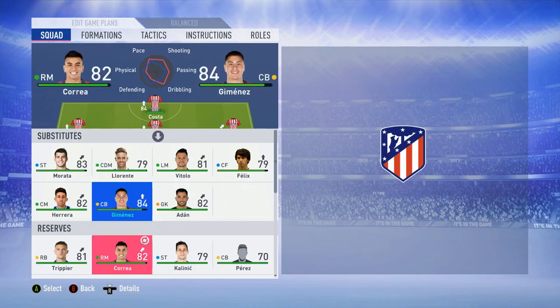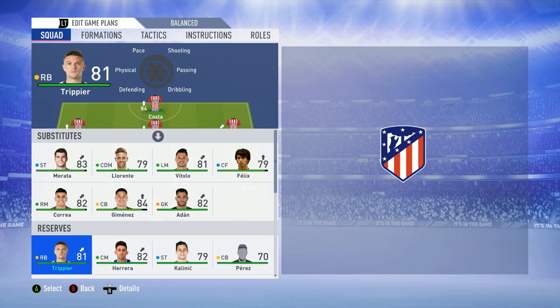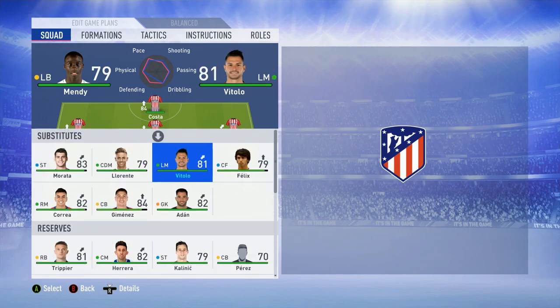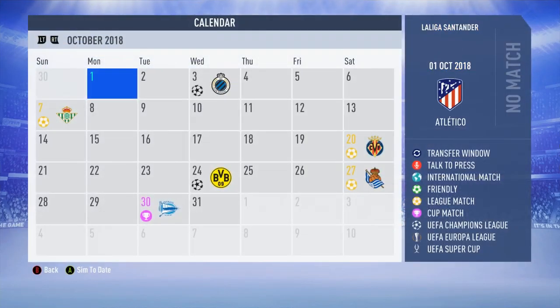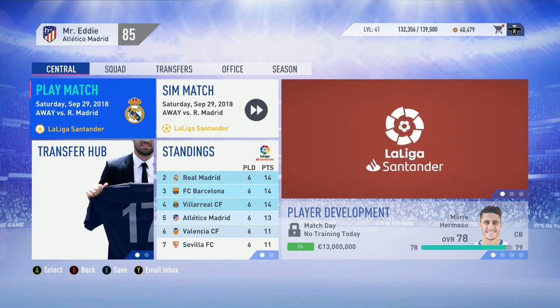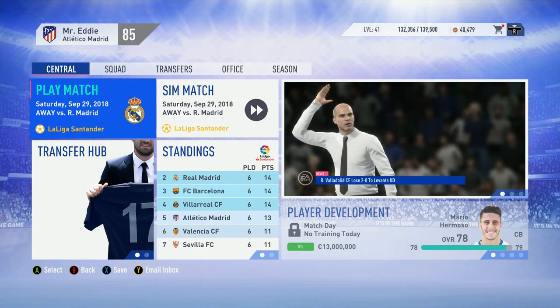This is my starting lineup. I made a few changes - I took out Saul and Koke because I wanted to use Correa and Llorente, but I thought we need better players against this team. I want to have Correa on the bench, and maybe I'll also put Benjamin Mendy on the bench because he's a very offensive fullback who can do damage to Real Madrid. We're also going to sim games against Club Brugge and Real Betis.